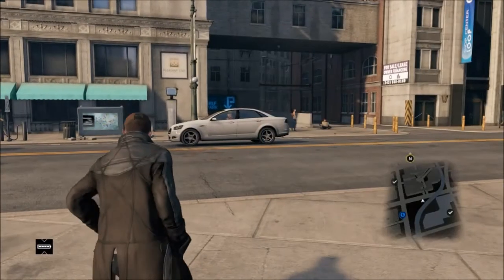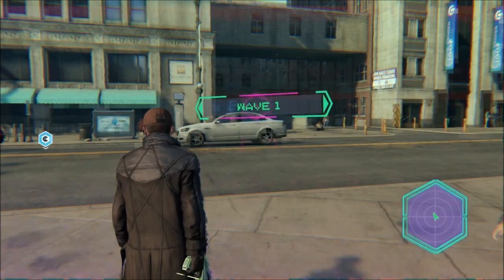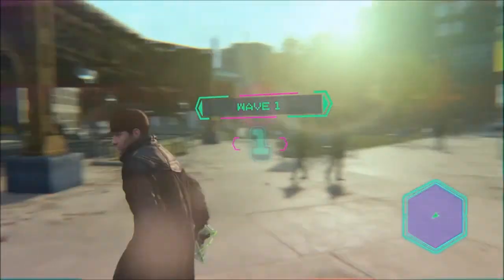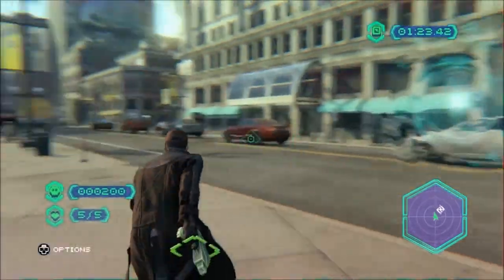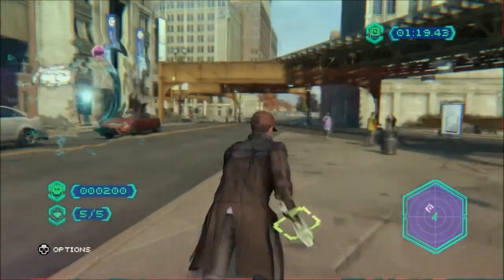What's up everybody, GoBurns here playing Watch Dogs on the PlayStation 4, and it's time for another exciting minigame. This is Invasion — N-V-Z-N — and you can find it on your phone. Basically it's a wave-by-wave minigame where you have to stop aliens coming through wormholes, and you have to kill a certain amount of them within the time limit.